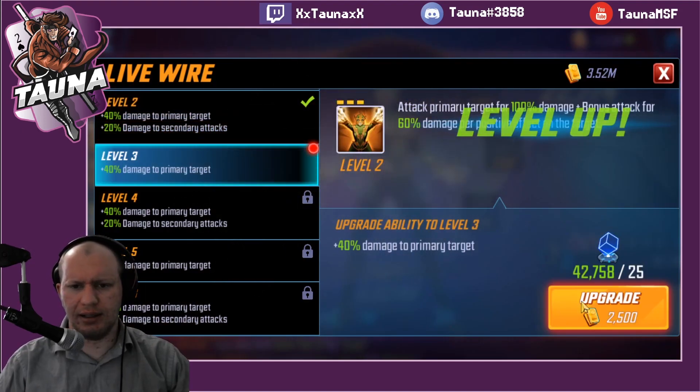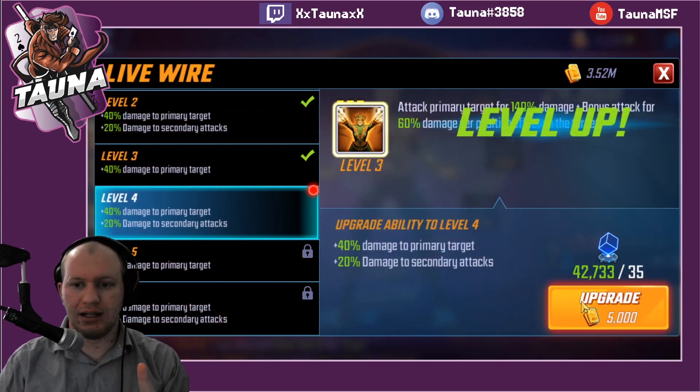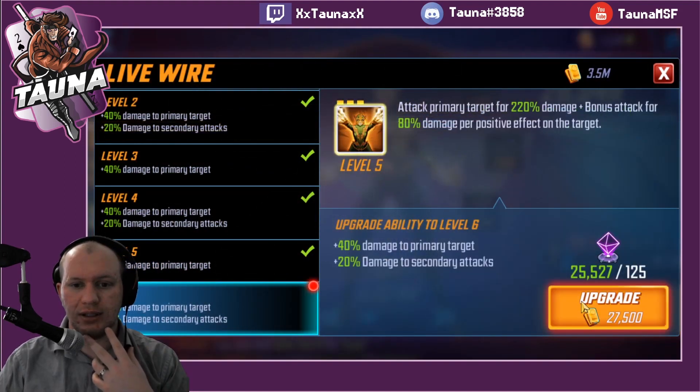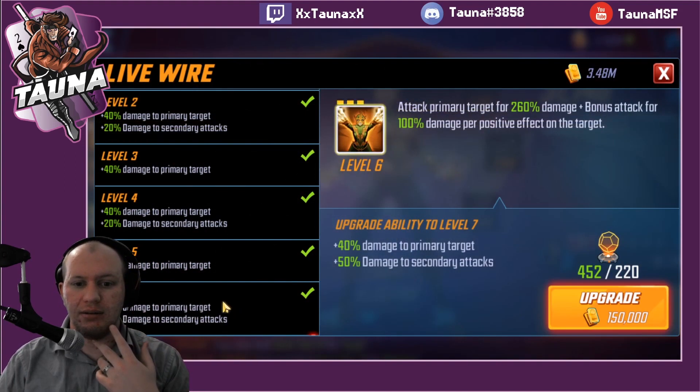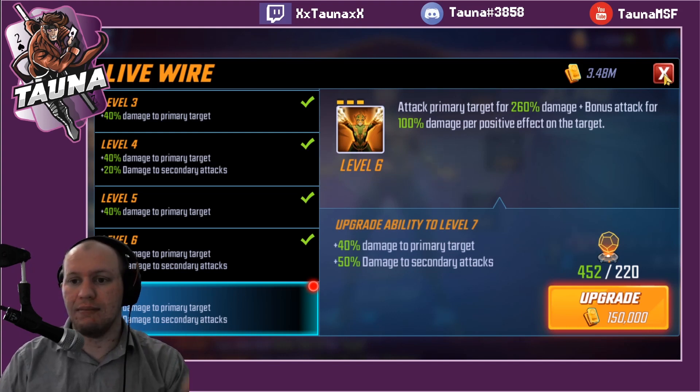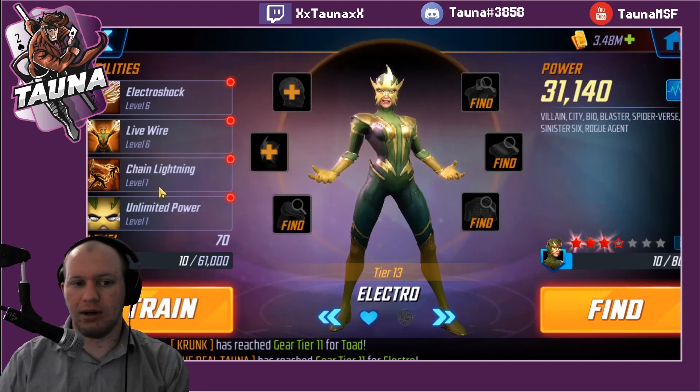Her abilities do have shorter cooldowns. On her special she's going to attack the primary target and bonus attack per positive effect on the enemy. This tier 4 looks a lot better — it bumps up the secondary hit with attacking per positive effect and increases the primary attack damage as well. I think that's one we could potentially do later on if you want to super invest in this team, but I still don't think it's a priority.